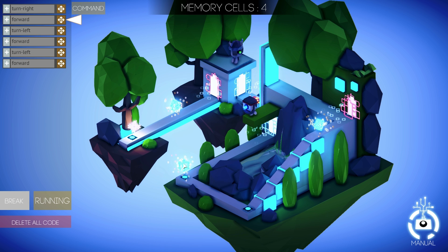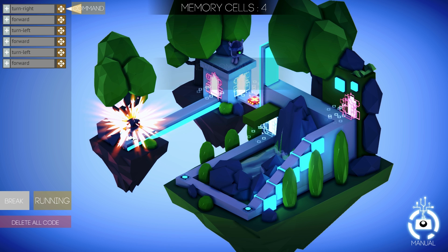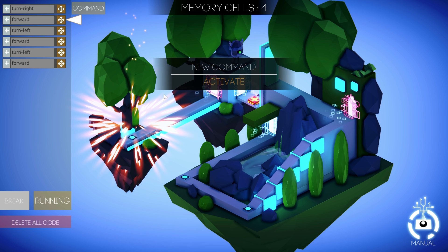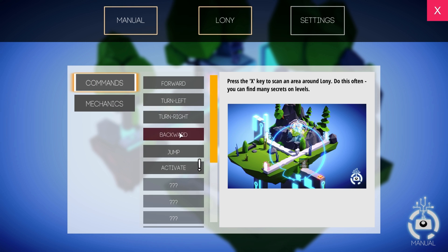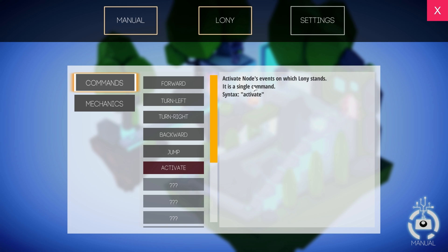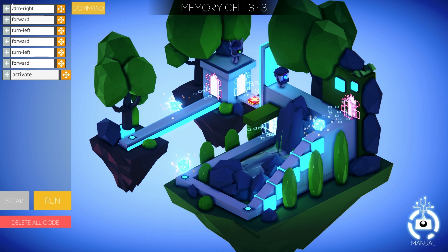Pick up the first cube, the second cube, the third cube, pick up the star — and it's a new command called activate. Let's see what this does. It activates the events on which Lonnie stands. So this is a new game mechanic that was just introduced. Let's put an activate command right after we reach this thing and see what happens.